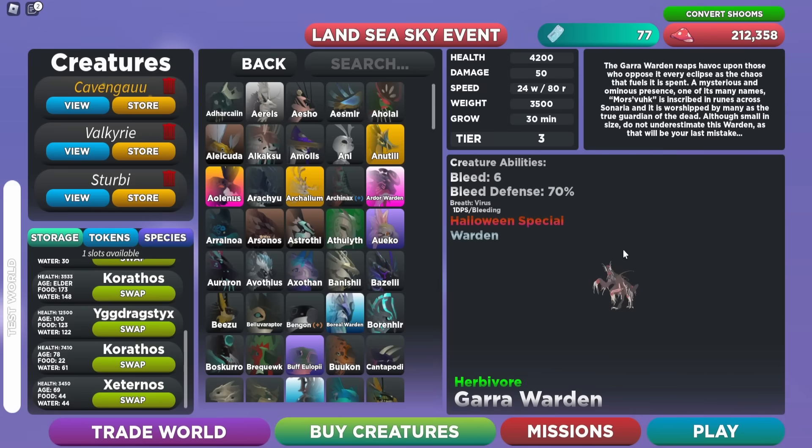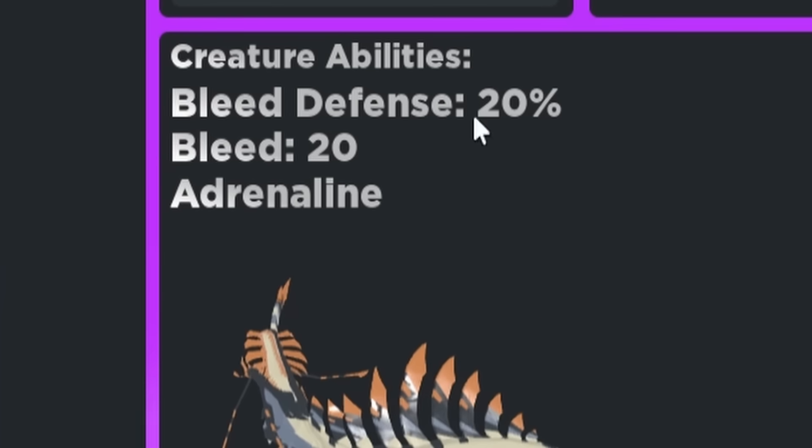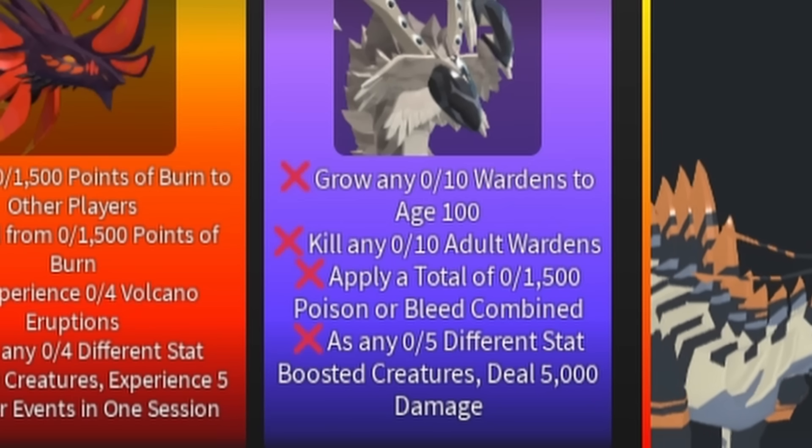The third mission is to apply a total of 1500 poison or bleed combined. You could use the Gara Warden since it has the virus breath which causes bleeding and also has 6 bleed per bite, but the one I highly recommend is the Magna Rothis, which does 20 bleed per bite. The Magna Rothis is definitely the way to go.